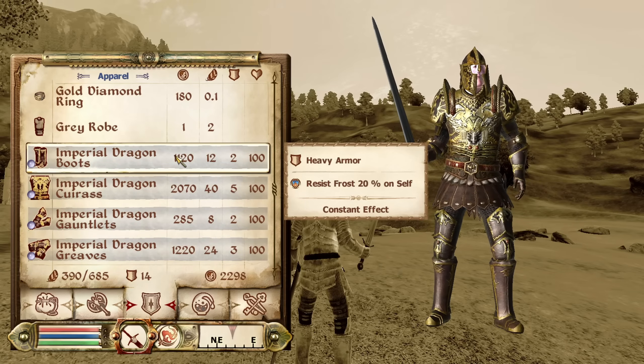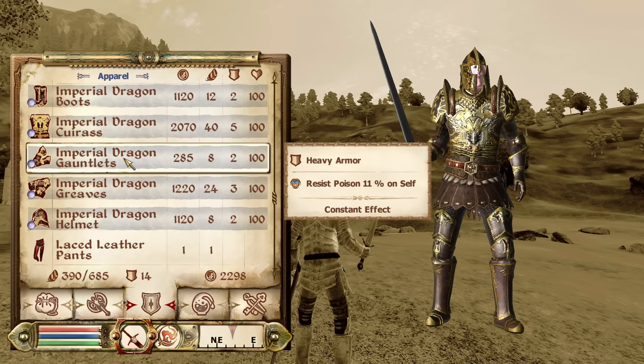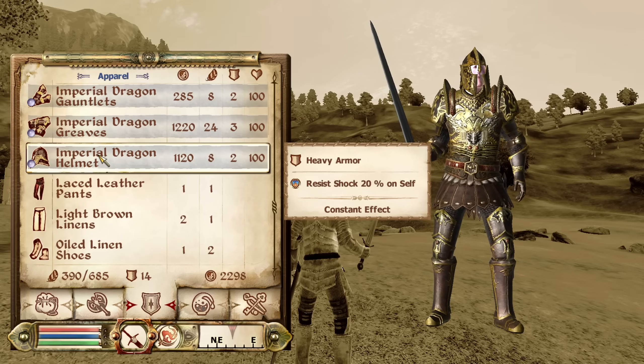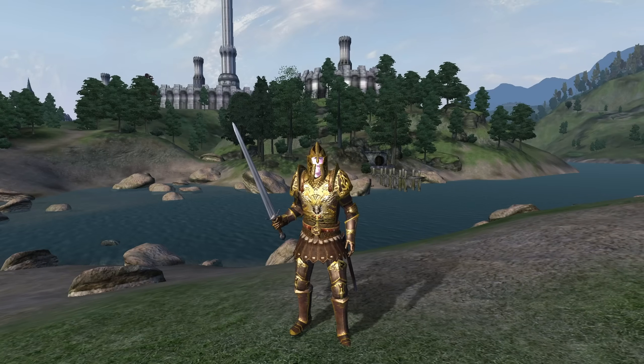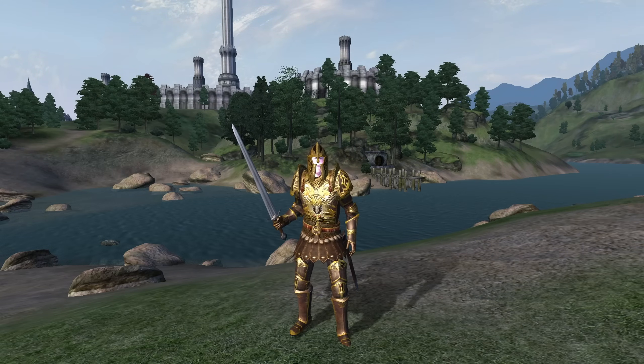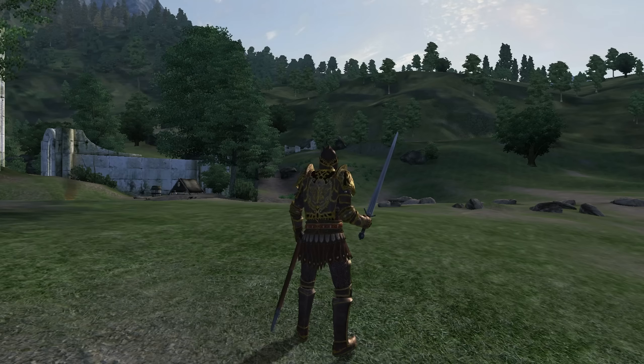The entire set has a value of 985 gold. The next full set is the Imperial Dragon Armor. This armor set is rewarded to the player after fully completing the main quest of the base game. We have the option to pick either light or heavy armor. The boots have an enchantment of Resist Frost for 20% and offer an armor rating of 5 for heavy and 3 for light. The cuirass has an enchantment of Resist Magic for 11% and offers an armor rating of 12.5 for heavy and 8 for light. The gauntlets have an enchantment of Resist Poison for 11% and offer an armor rating of 5 for heavy and 3 for light. The greaves have an enchantment of Resist Fire for 20% and offer an armor rating of 7.5 for heavy and 4 for light. The helmet has an enchantment of Resist Shock for 20% and an armor rating of 5 for heavy and 3 for light. The heavy armor set has a value of 5,815 gold and the light armor set has a value of 5,060 gold.